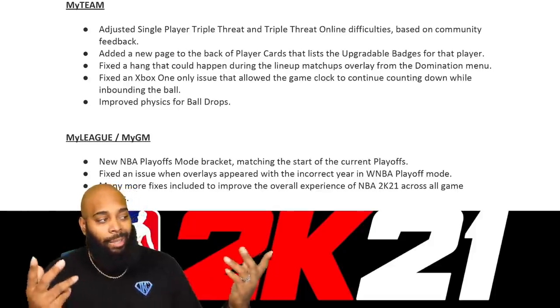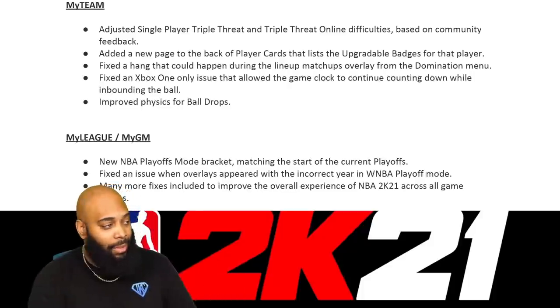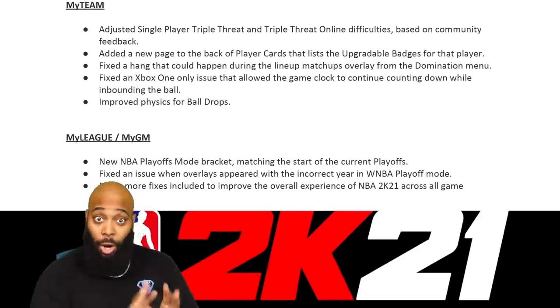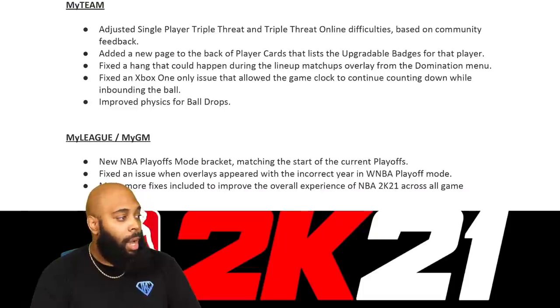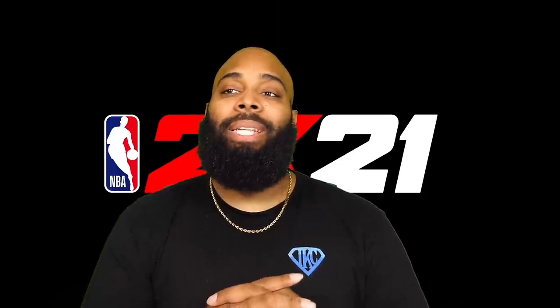In MyTeam they adjusted single player Triple Threat and Triple Threat Online difficulties, added a new page on the back of player cards listing upgradeable badges, fixed a hang during lineup matches overlay in Domination, and fixed an Xbox One issue where the game clock would continue counting down while inbounding. They improved physics for ball drops, fixed MyLeague and MyGM playoff bracket matching, fixed overlays showing the incorrect year in the WNBA playoff mode. That's the patch — drop a W or L in the comments. Thanks for watching, see you in the next one.